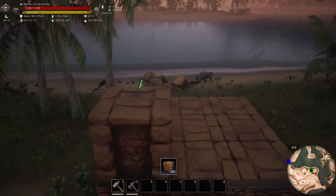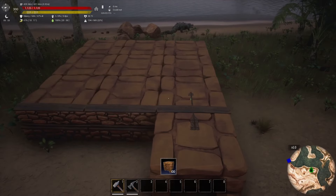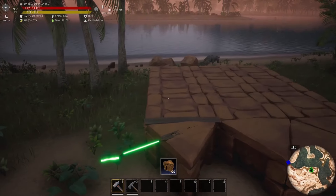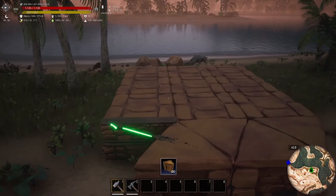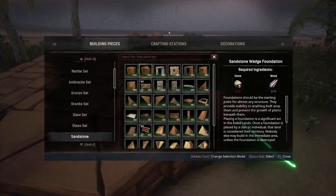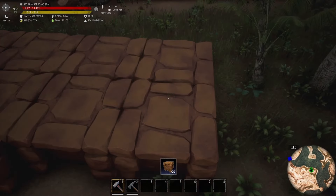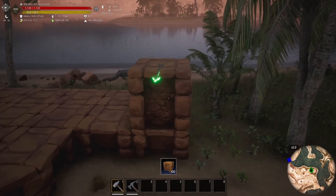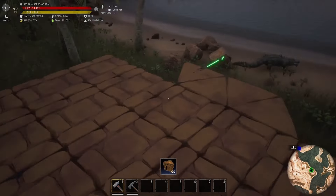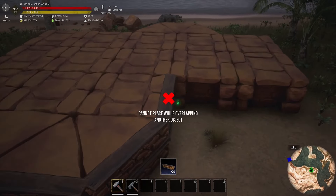If some of you are playing on console, you won't really have access to mods, so it's best for me to build with things that aren't modded — base game stuff. The only thing I'm going to be using for the stables is the actual stable building pieces, which you can get from Riders of Hyboria. It's a nice building set. I don't really use it that much, but I think it's nice either way. So I'm going to go ahead and create this kind of shape here.